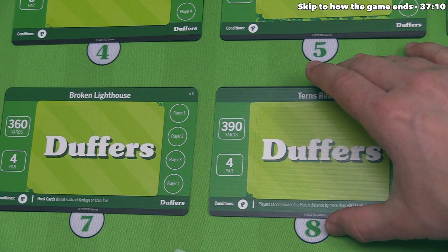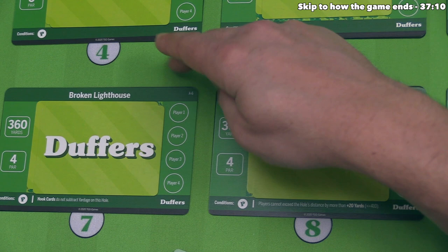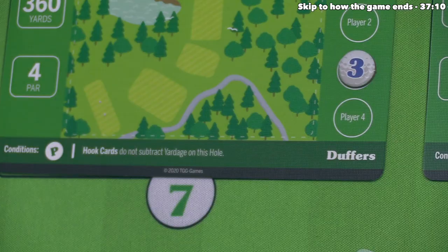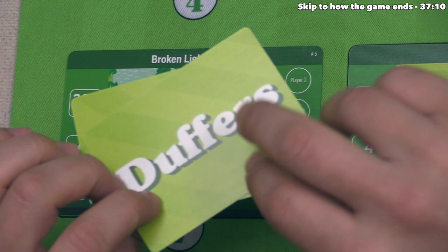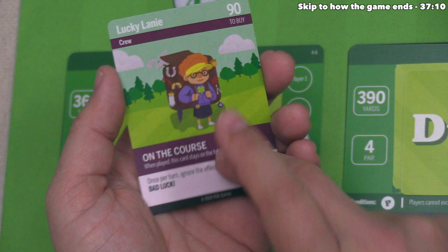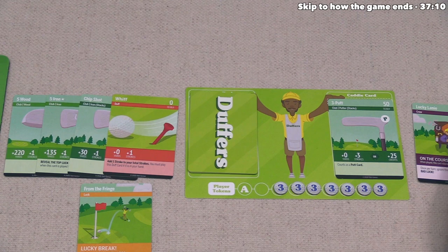Player three is able to make Broken Lighthouse work — that requires 360 yards, and they have 385, which falls within the plus 50 yard range, making a maximum of 410 yards acceptable. They complete Broken Lighthouse, placing their player token on that spot. There are two reward cards and an extra hole effect: hook cards do not subtract yardage on this hole, so players are not penalized for having hook duff cards in hand when completing Broken Lighthouse. Player three chooses Lucky Lanny, a crew person who stays on the table. Lucky Lanny says once per turn, you ignore the effects of one card with bad luck — great for player three since their five iron forces luck card draws, so this negates up to one bad luck card per turn.